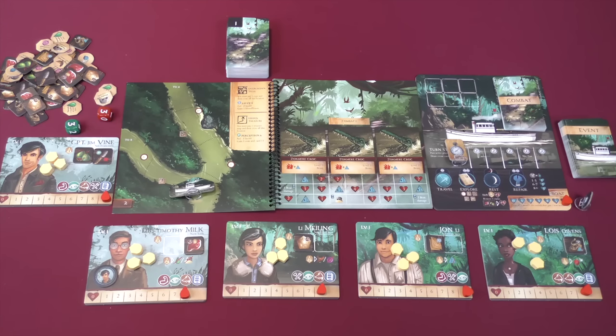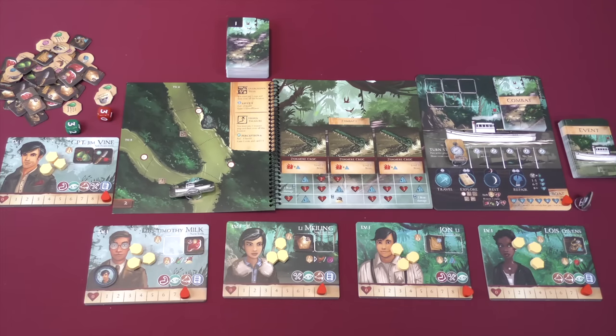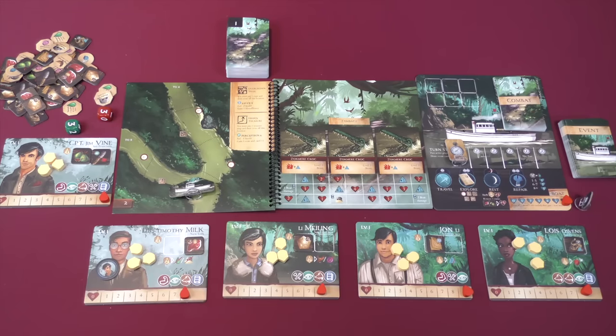Here we see Sleeping Gods Primeval Peril set up. This is going to be the most basic of overviews — not anywhere near a learn-to-play. Exploration and discovery is a huge part of this game. At the beginning, you'll have four characters distributed as equally as possible amongst the players, plus the captain, which is a shared character that whoever the active player happens to be also has access to.